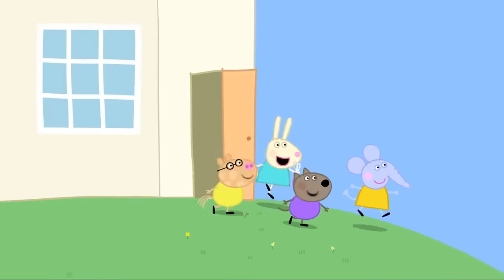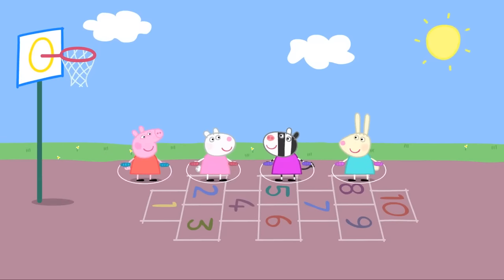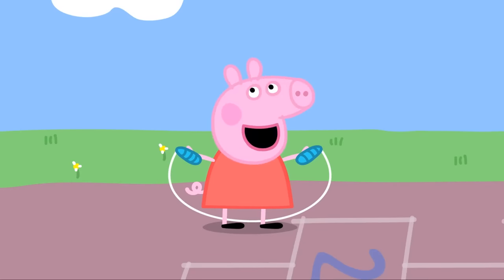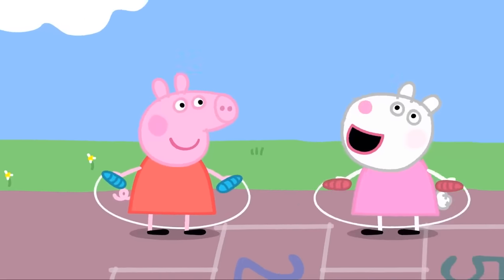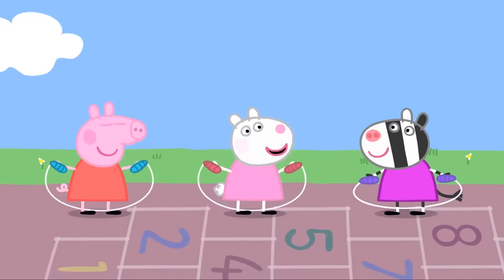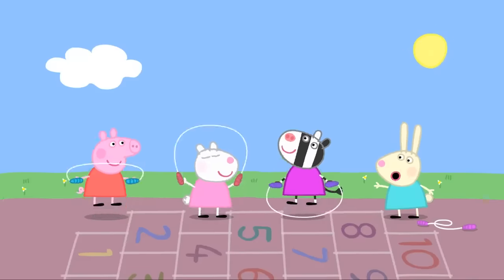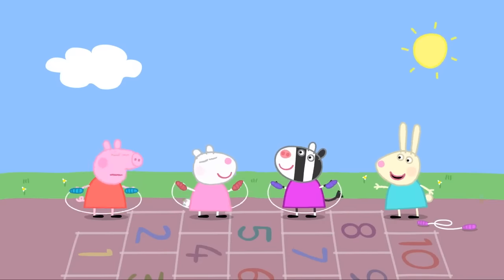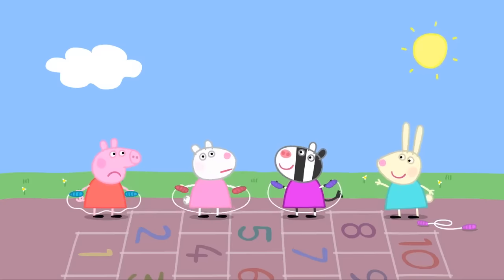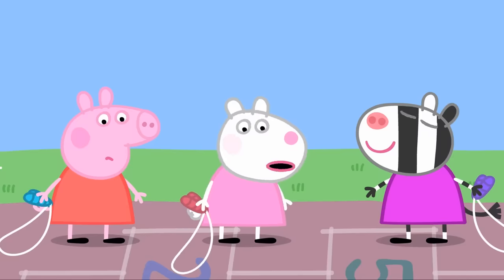It is playtime. Rebecca Rabbit, Zoe Zebra, Susie Sheep and Peppa all like to skip. 'I like sand, I like sea, I like Susie to skip with me. I like Ping, I like Pong, I like Zoe to skip along.' 'Let's see who can skip the most without stopping. I'll count.' One, two, three, four, five, six, seven, eight, nine, ten. Zoe wins! 'Hooray!'